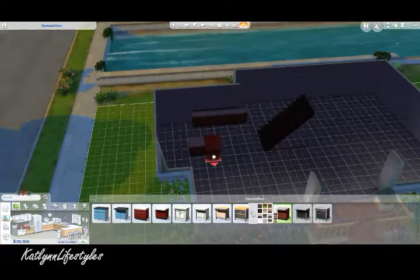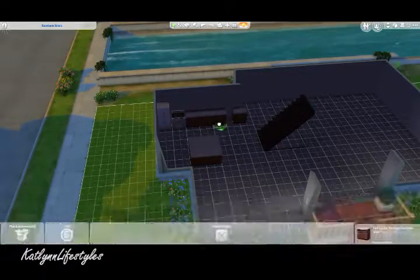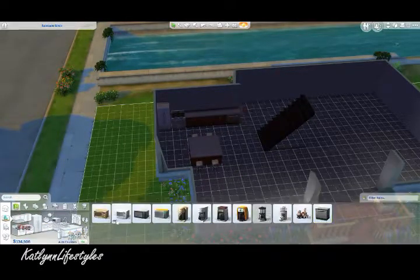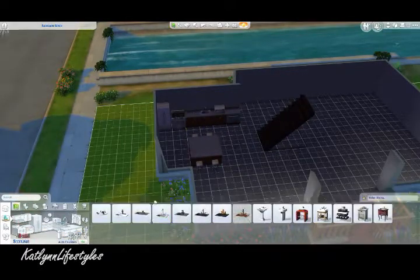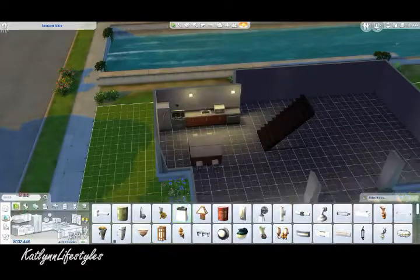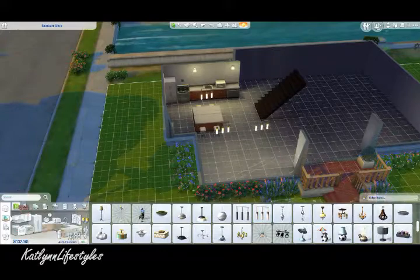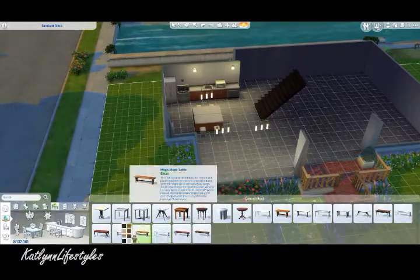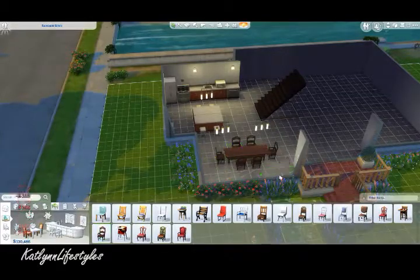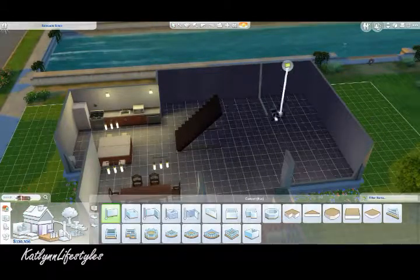Okay, so here I'm just kind of putting together the kitchen. I'm just kind of keeping, like, the basic colors of the house. I kind of just want it to be neutral, just kind of like a modern, upper-class family kind of blend, I guess. But I'm putting all the furniture in before I put any of the carpet or flooring or any kind of walls. I'm going to keep doing this for all of the rooms, just kind of build up the room first before I do all the little details. So, just keep watching.